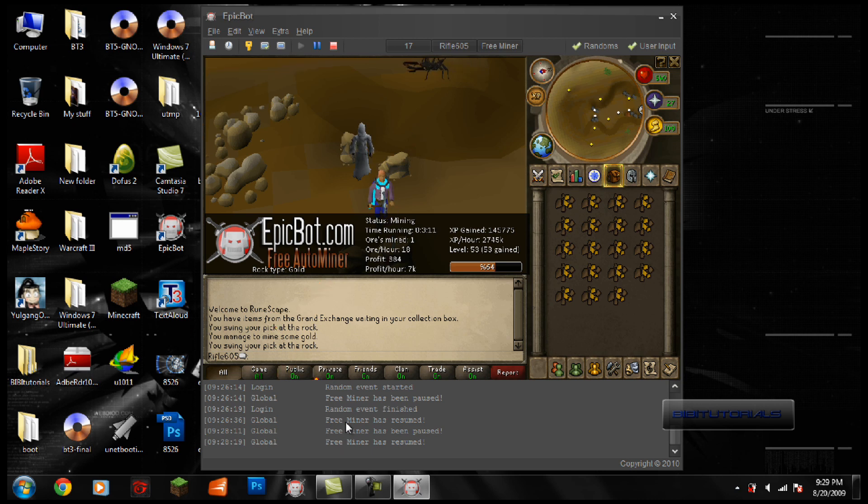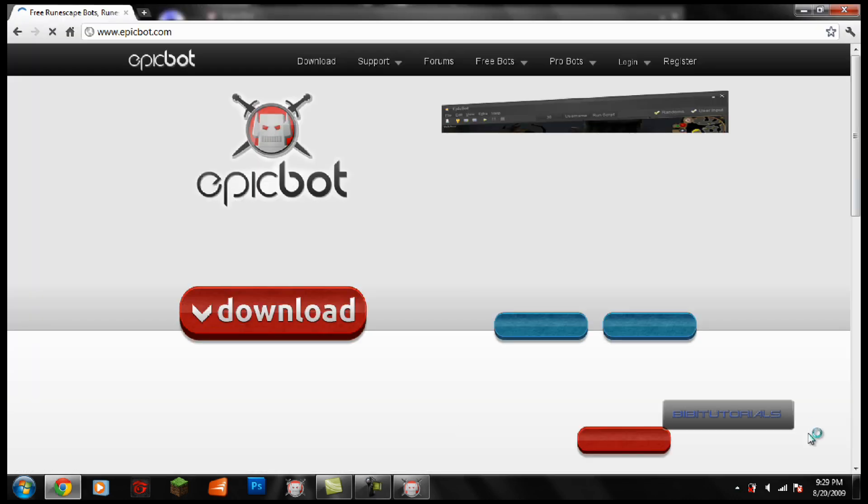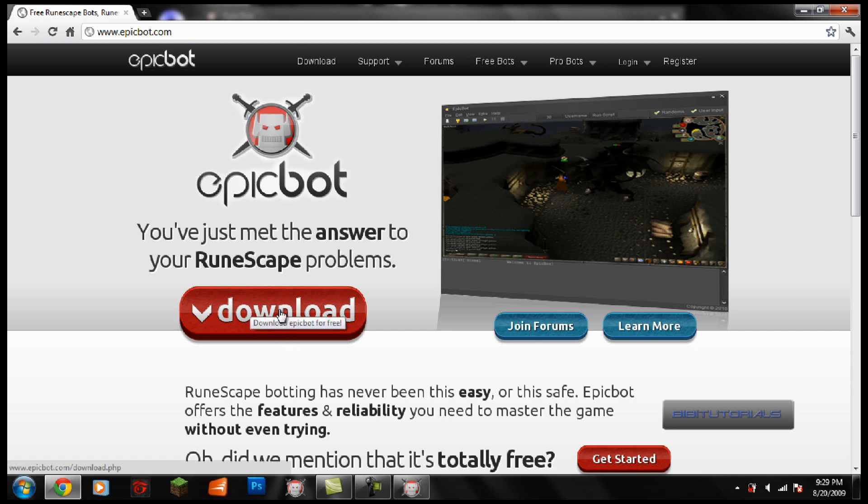Let's go to the EpicBot website now and take a look at how to download the program. To download it, you just have to go to epicbot.com and press the Download button. As I said, this program is totally free.